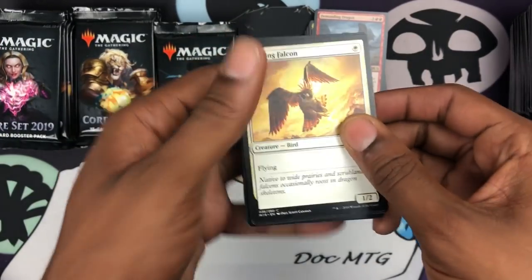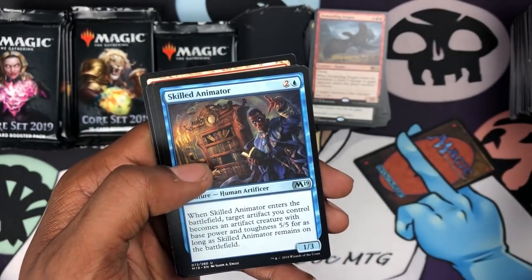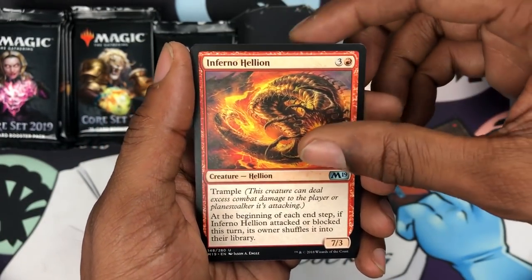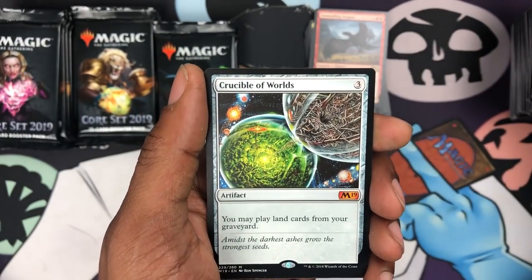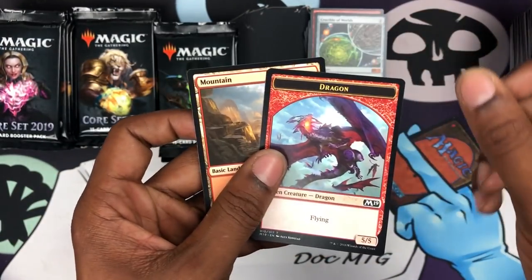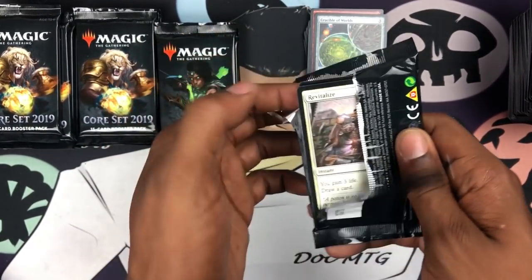Trying to keep this video not too long so everybody can relax on this Sunday before going back to work on Monday. We got a Skilled Animator and Infernal Reckoning — gotta sleep, you know. And we got a Crucible of Worlds — holy! That's a nice one. What else does this box contain?